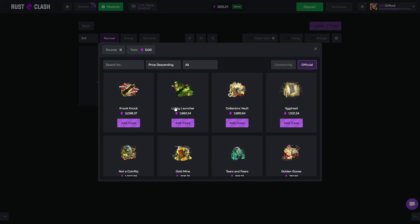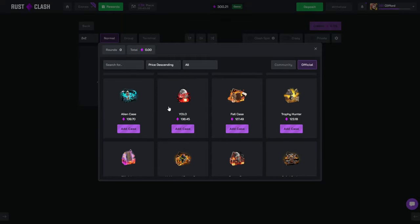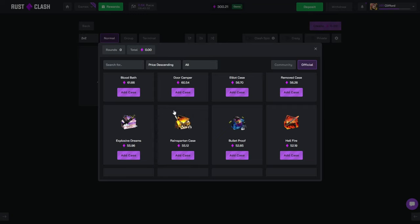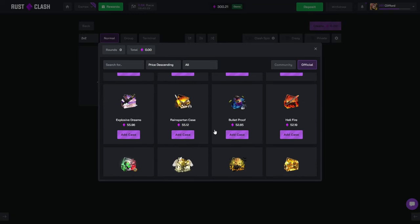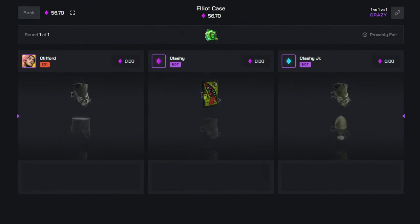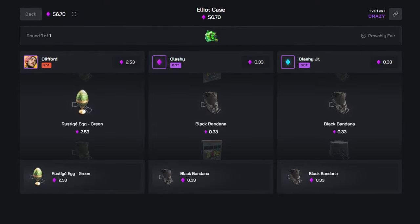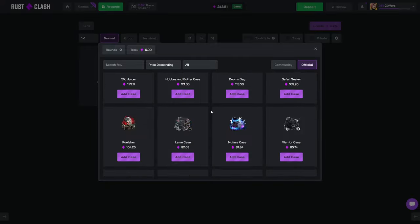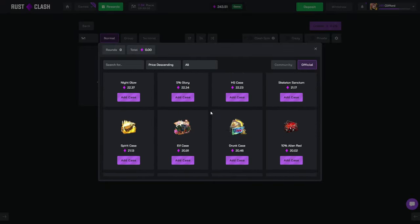The last video I did crazy mode only - part of me is telling me to do the same thing again, but I feel like maybe that's not a good shout. I'll try one case on crazy mode and if it goes bad we'll cool down and do standard. The elliot case is the best to check. Okay, I'm going standard - it wasn't the maddest ticket but at least it was an MP5.